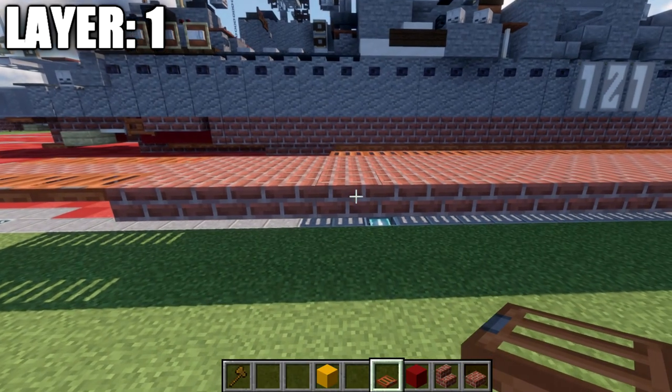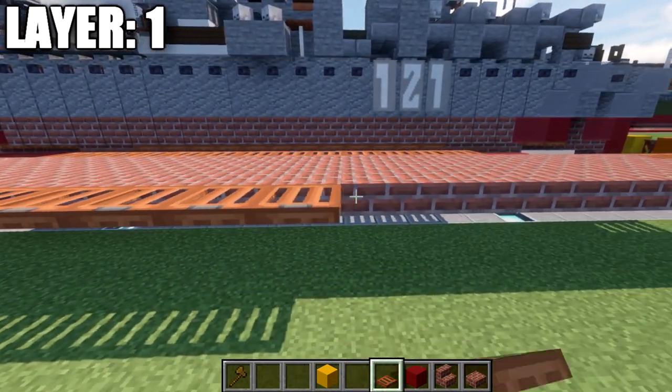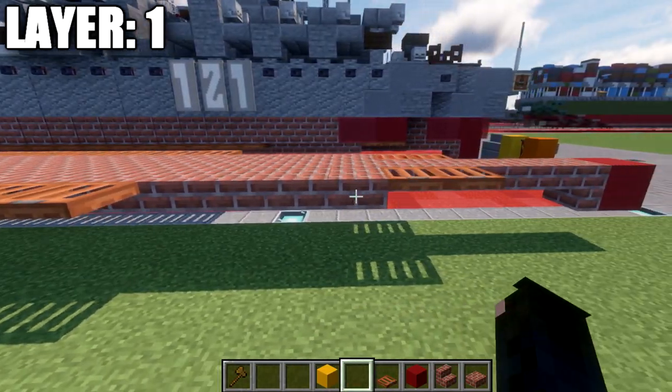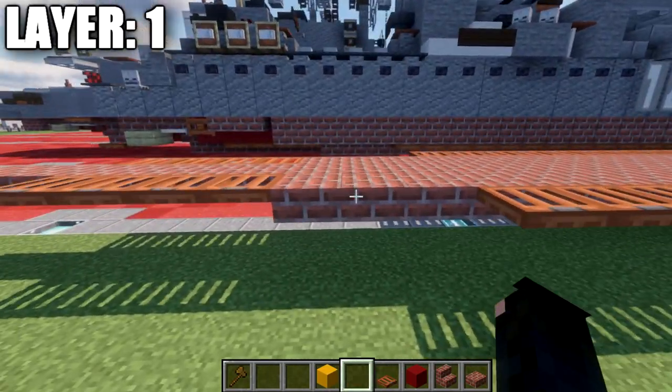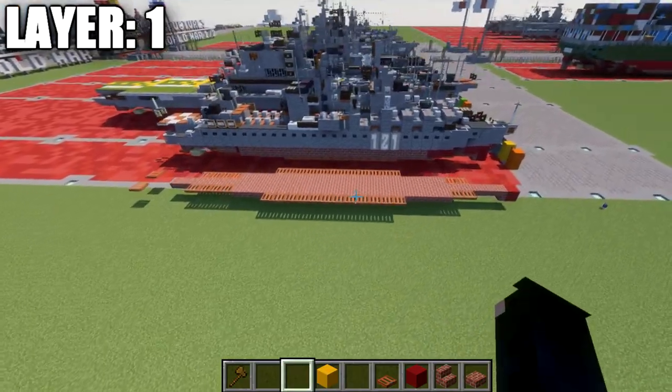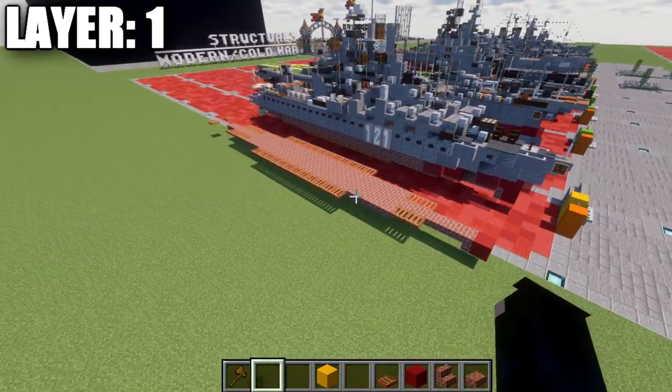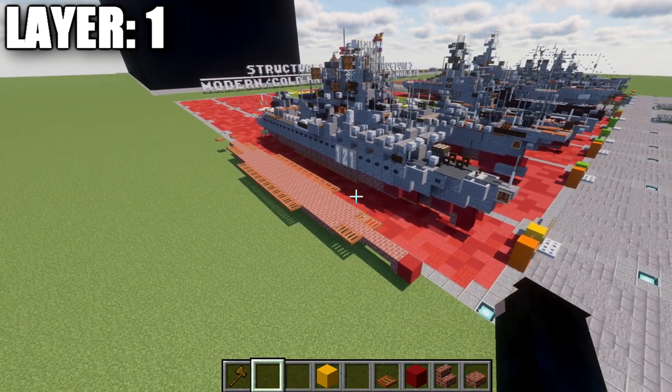The same thing is done over here on the other side — 12 acacia wood trap doors. We should have four brick top slabs that stick out toward the front and three that stick out toward the back, done on both sides. That right there concludes layer 1. Let's go ahead and move into layer number 2.